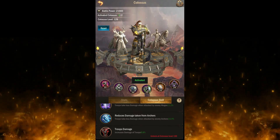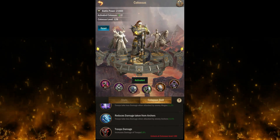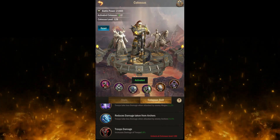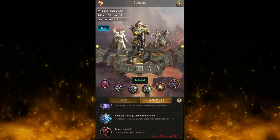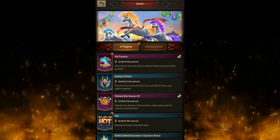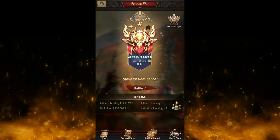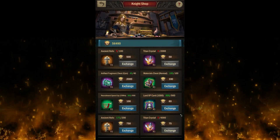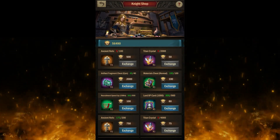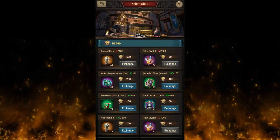Now there are many methods to earn crystals, and I consider one of the best methods is Fortress Wars. Surprisingly, I checked many of my friends' accounts and didn't pay much attention to it, but the best item in the whole game that is still easily farmable is the crystals from the Night Shop.